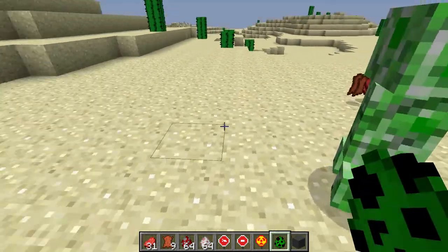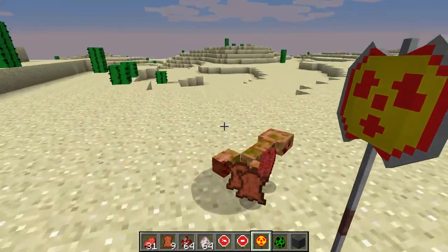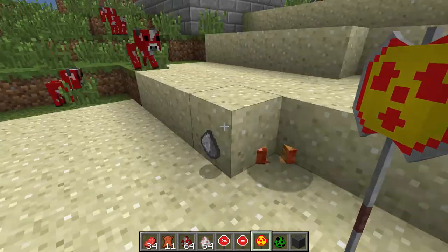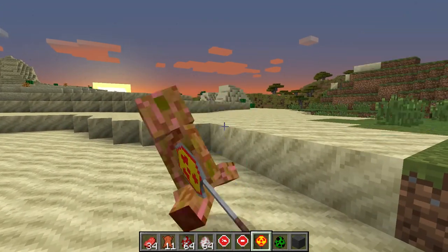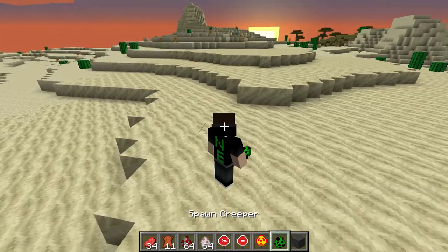Last but not least, the Chernobyl warning sign battle axe. This one doesn't make any noise. It should make like an RBMK reactor explosion noise every time. Actually no, that's a bad idea — that gives me PTSD.